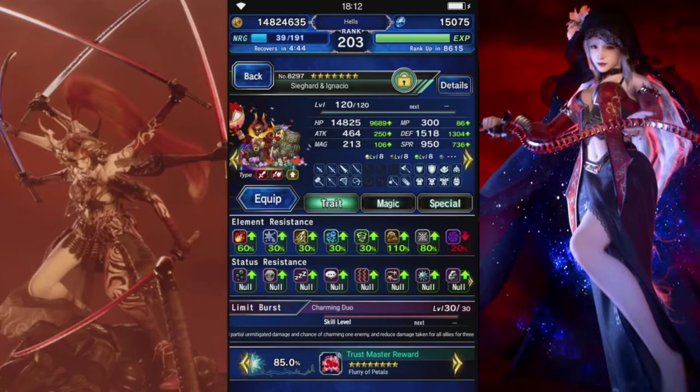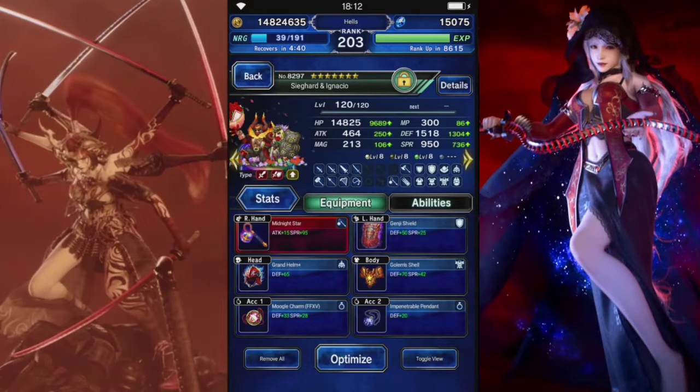Sighad and Ignacio is going to be our provoker. We have status resist on them, built mainly around defense with a decent amount of spirit. Genji Shield for death immunity, Moogletron for passive provoke.